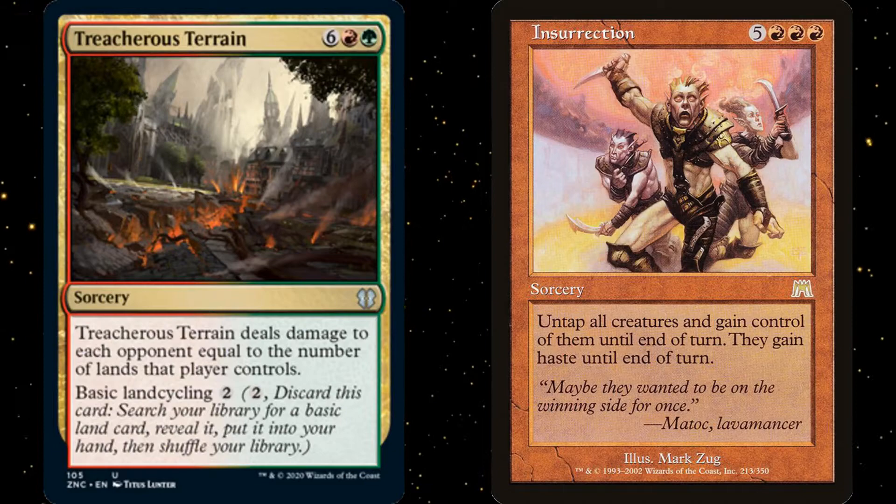Or perhaps they rely on spells like Treacherous Terrain or Insurrection to win the game. Regardless of their chosen win con, Group Hug decks can suddenly win out of nowhere, but they are often slow and cumbersome.